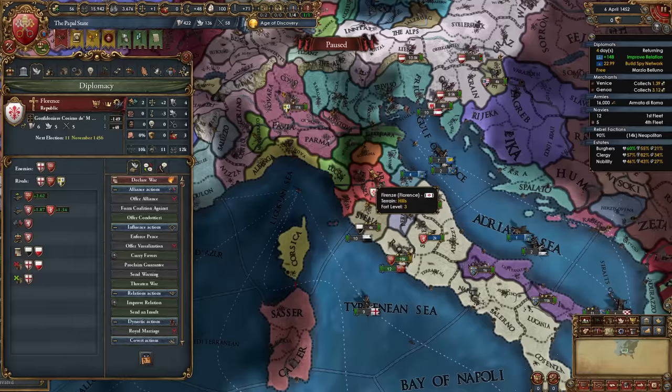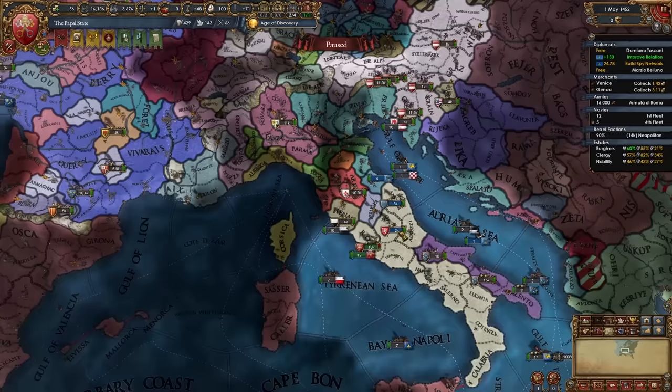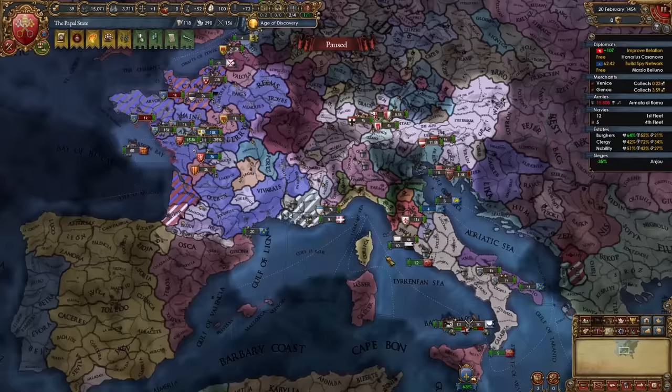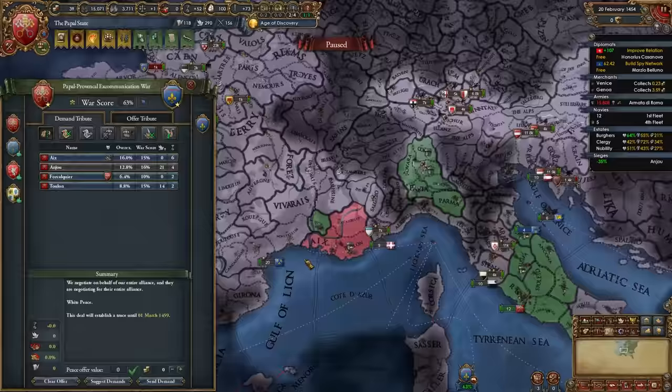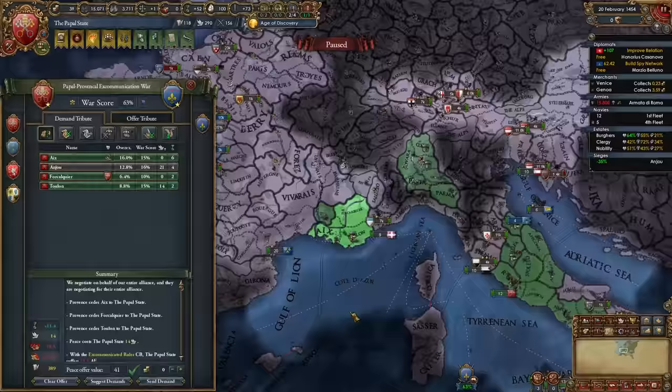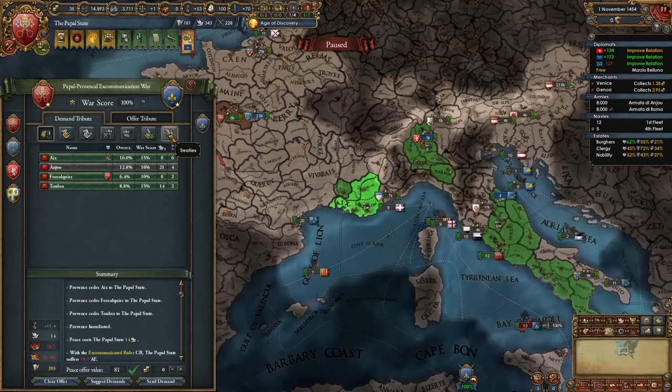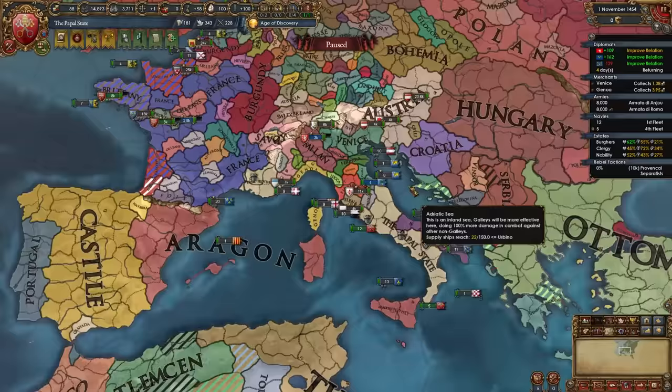Declare on Provence, calling in Milan to help deal with Ferrara. After achieving about 60% war score versus Provence and peacing out Ferrara separately, take three provinces using the excommunicated ruler CB — look at how little aggressive expansion that creates. The excommunication CB is one of the most powerful conquest CBs in the game, if not the most powerful. Keep going to humiliate them if they're still your rival, then take all their money.